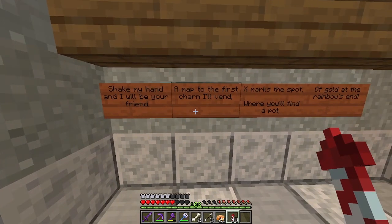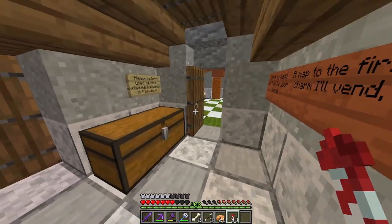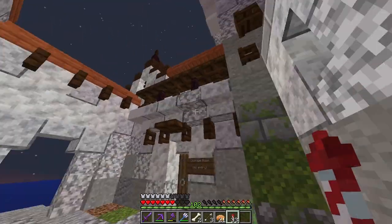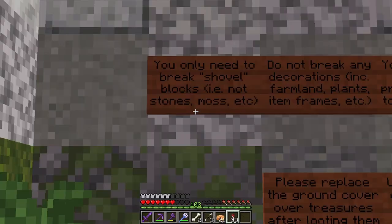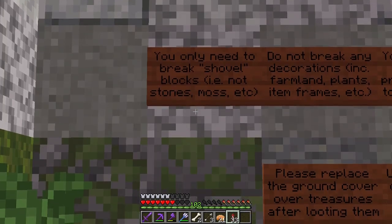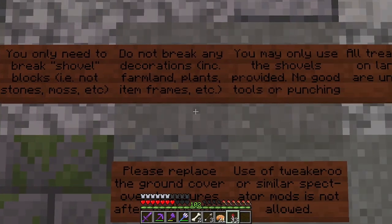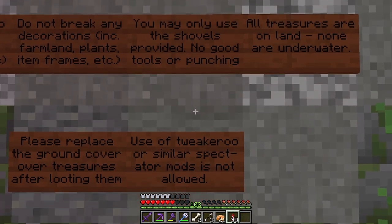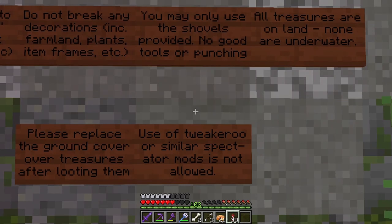Shake my hand and I will be your friend, a map to the first charm I'll vend. X marks a spot where you'll find a pot of gold at the rainbow's end. Use spades, charms, and chests. Storage room — let's see what we got here. You only need to break shovel blocks, i.e. not stone, etc. Do not break any decorations, farmland, plants, or item frames. You may only use the shovels provided — no good tools or punching. All treasures are on land, none are underwater. Please replace the ground cover over treasures after looting them. Use of tweakaroo or similar spectator mods is not allowed.